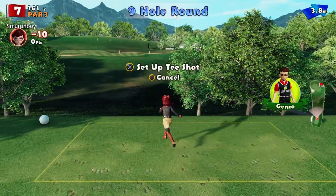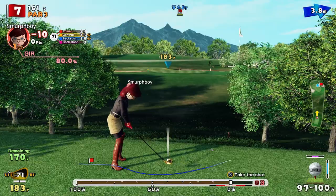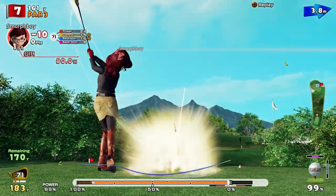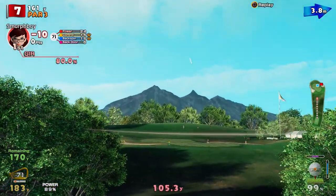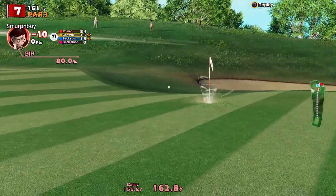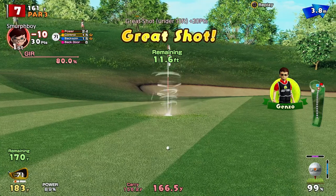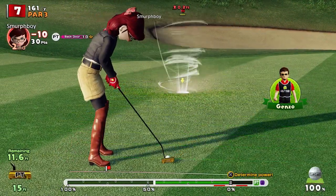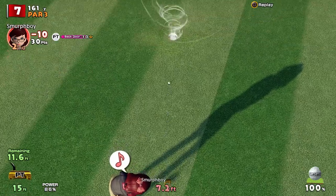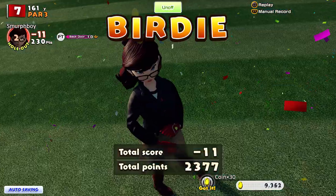Hole seven, it's a par three — a little par three. Downhill, bit of wind. Seven iron. Didn't get the back spin. It's just going to be short, isn't it? Looks like it made it — go on, get that birdie! So 12 foot for a birdie. Make the party. Easy.